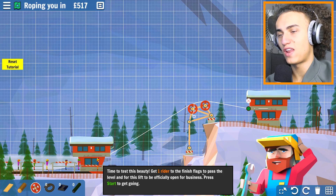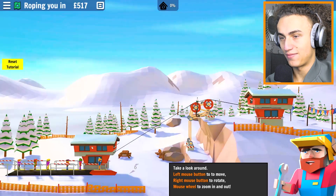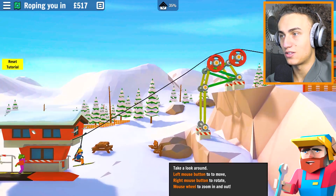Get one rider to finish the flag's puzzle - there's that one. This will officially open the business. Press start to get going. Take a look around - left mouse button to move around and we can zoom in. Oh, look at this!